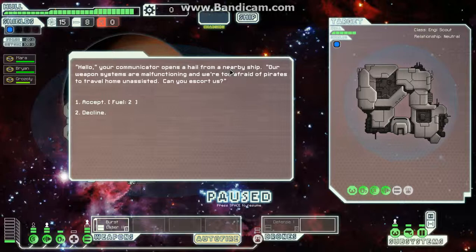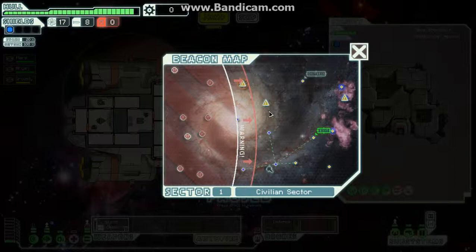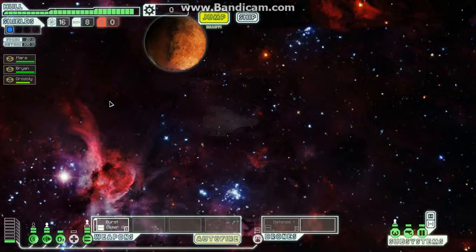With our adventure, a hail comes from a nearby ship: their weapon systems are malfunctioning and they're too afraid of pirates to travel home unassisted. Can we escort them? Sure we can. They offer fuel as a down payment and say they'll be one step behind us, following our jump signatures. They don't want to take a risk — ooh, smells like a trap to me.